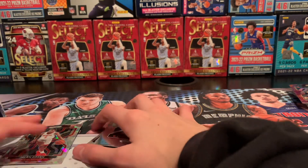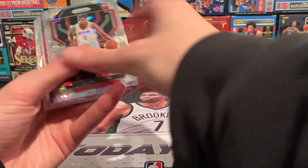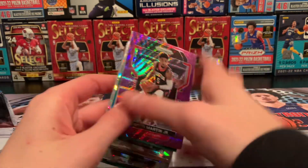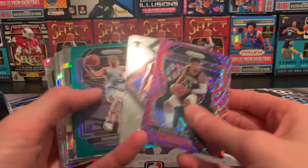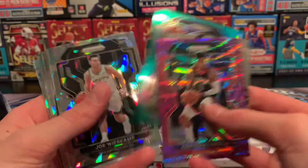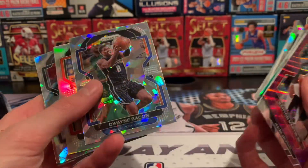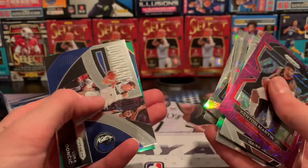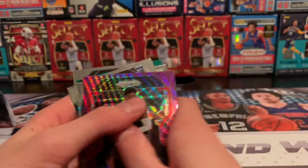I'm going to pull out our hits from box one and box two. Box one: purple Kenny Martin rookie, Isaiah Jackson emergent, green Desmond Bain, Joe Weiskamp cracked Ice Prism, Charles Bassey, Dwayne Bacon, Mikal Bridges Silver, Paul Millsap, Jaden Springer, Dominance Luka, green AD USA Basketball insert, and Keon Johnson rookie.